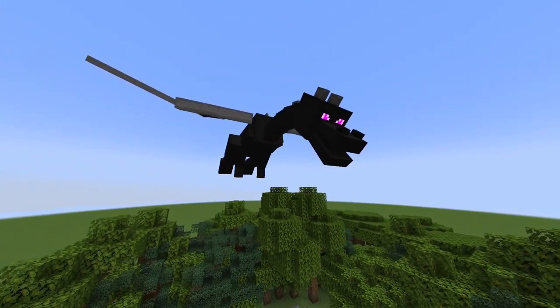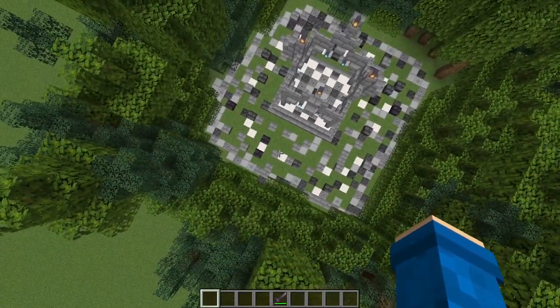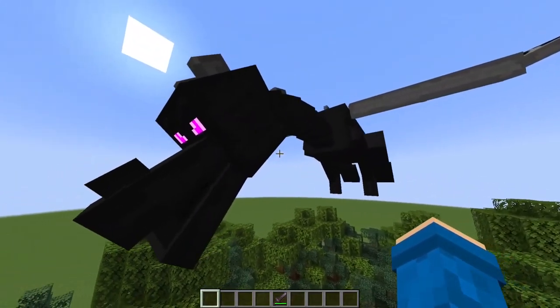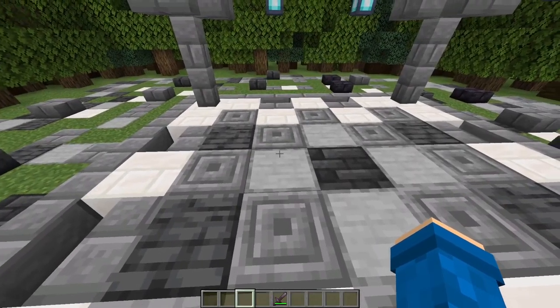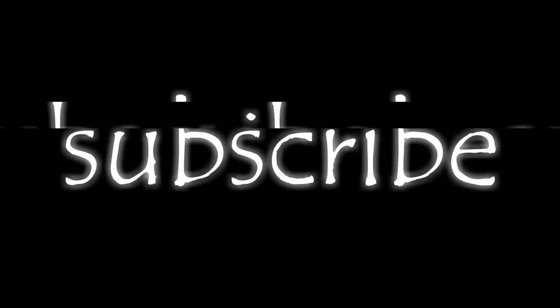This is the ender dragon — it is extremely cool. This is the final boss of the game. The dragon also drops a dragon egg, which is just a cosmetic that you can't actually do anything with. But I'm gonna rate this a 10 out of 10. And that was the end of the video.